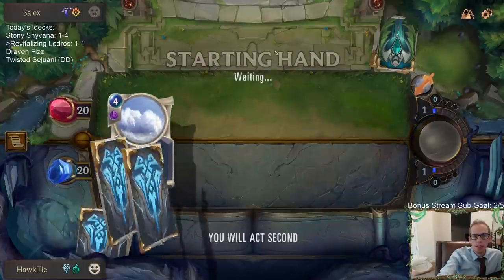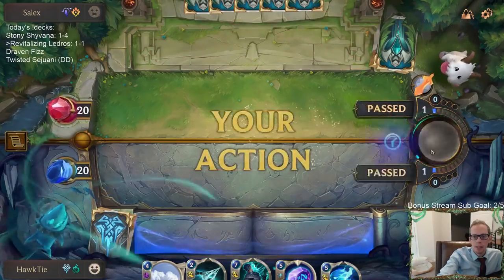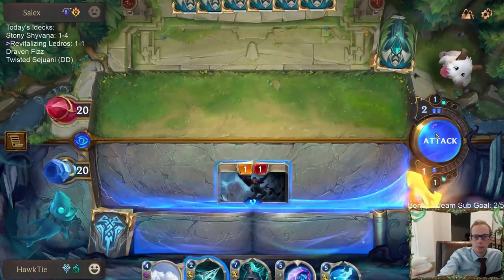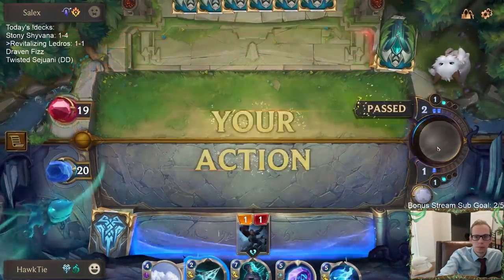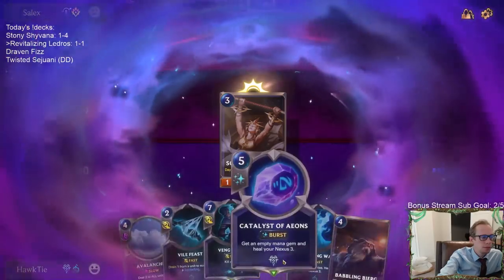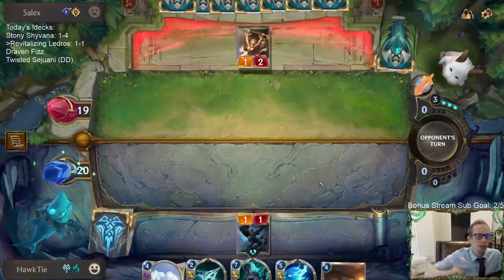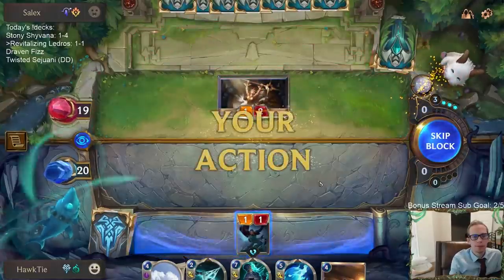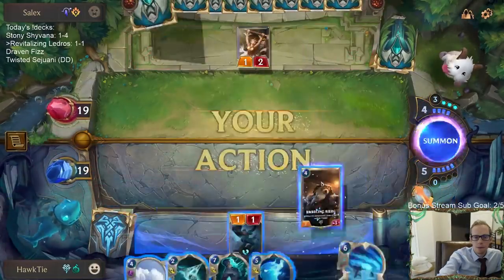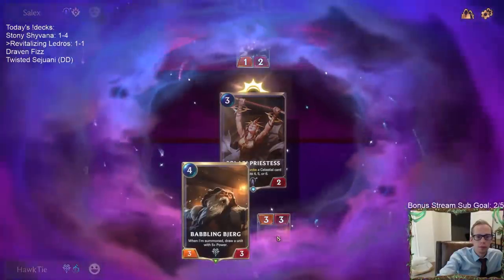Okay, I want Ramp. I know Withering Whale and Avalanche are good against timer tokens, but we need Ramp. Last game we had the three-mana Ramp unit but they were able to kill it. Where are you? No, no, no, no! Nineteen... Yeah, we lost last game. My opponent killed me with Ledros Atrocity. I tried Revitalizing Roar and they responded with Atrocity.